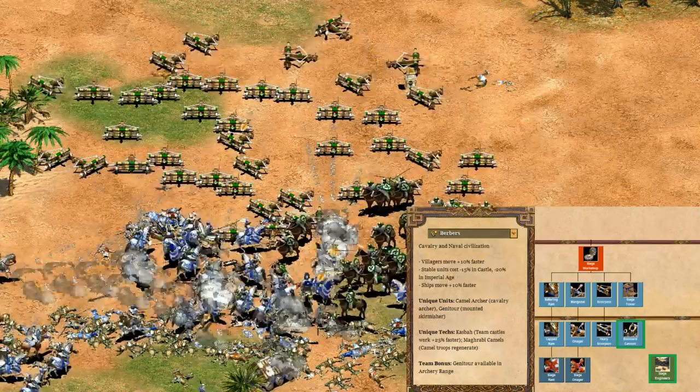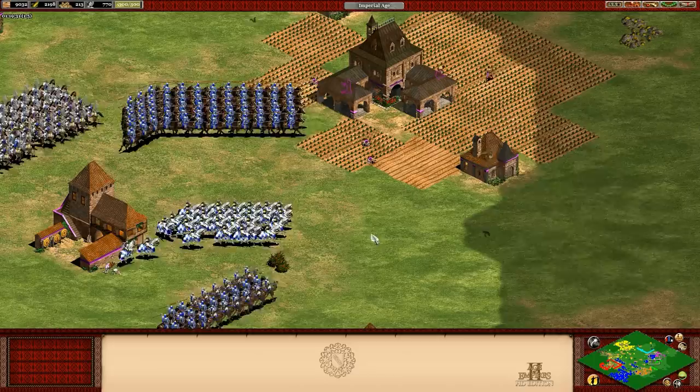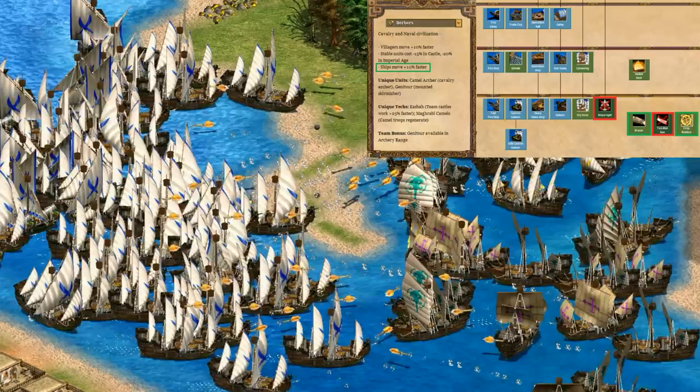Next up is siege. I really like to see the bombard cannon and siege engineers - it feels like a solid B-plus for me, since they have the essentials but no real bonus. Faster castles are great for making extra trebuchets, though I tend not to make a ton of siege as Berbers just because they slow down my army too much.